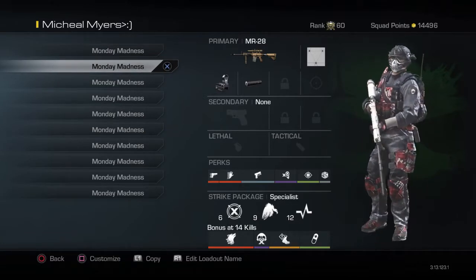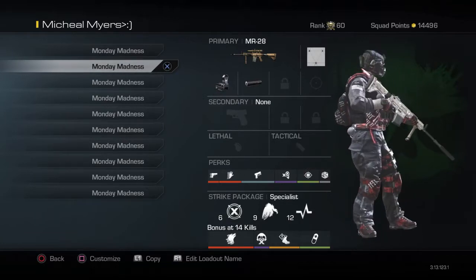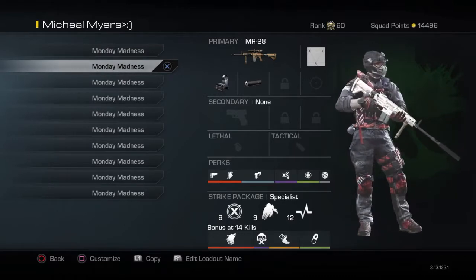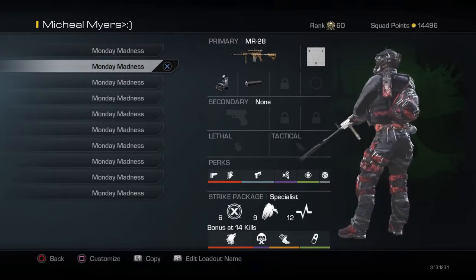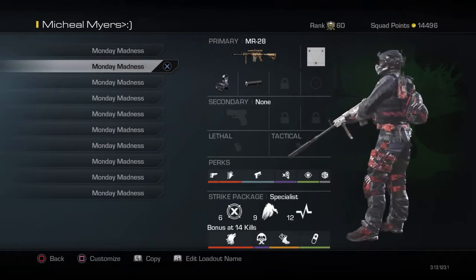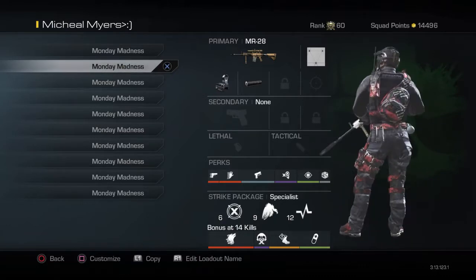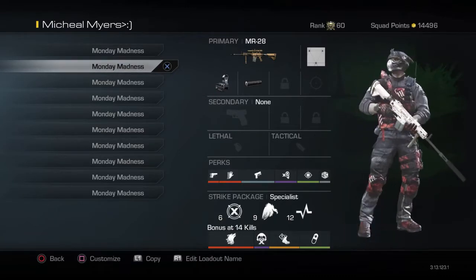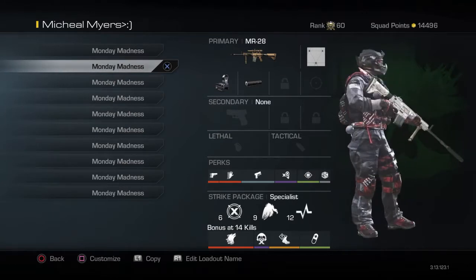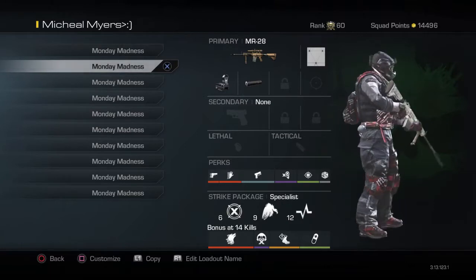Dead silence is for sound-whores or people you just don't want to hear you. Then you got focus, which I put on every class setup. I'm starting to get a hang of gambler in the perk lineup — it's only one point. Then I got dead eye in the first slot, which I'm testing out and actually liking. Then scavenger, then hardline — 24 assists equal the ChemStrike. Then you got stalker, amplify, and ICU takedown.